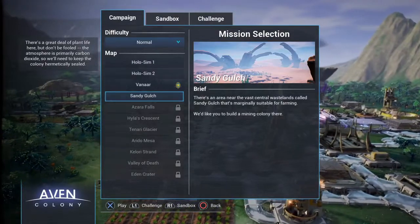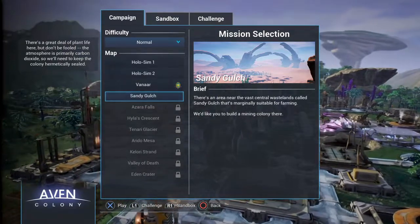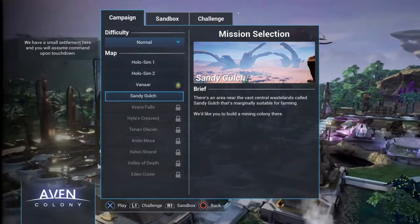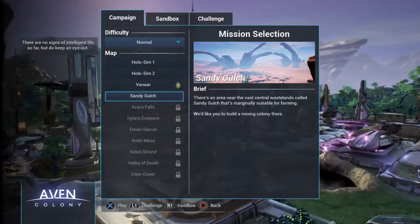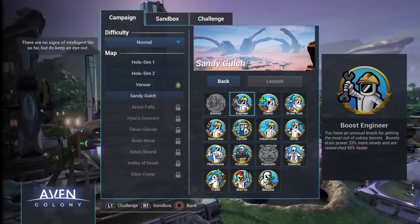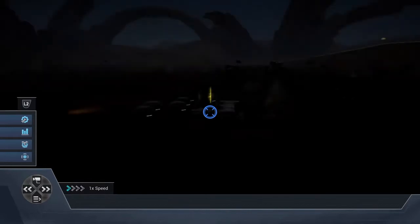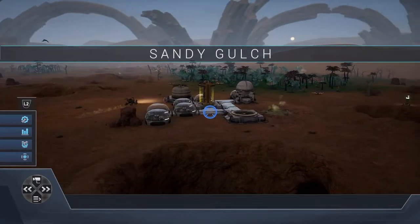The atmosphere is primarily carbon dioxide, so we'll need to keep the colony hermetically sealed. We have a small settlement and you will assume command upon touchdown. There are no signs of intelligent life so far, but do keep an eye out. Welcome back to Aven Colony — I am Archer Fangs, and this time we're going to be doing the second mission, Sandy Gulch.